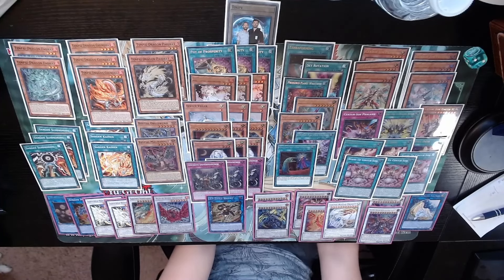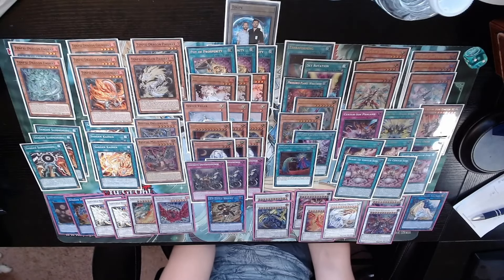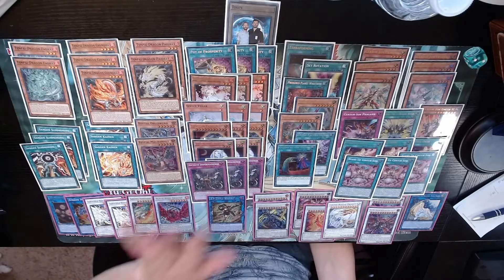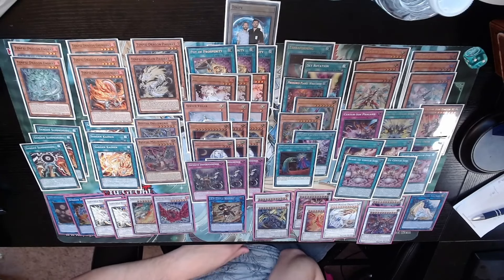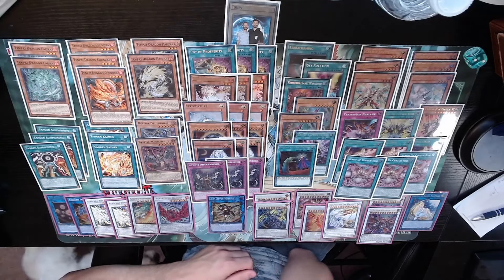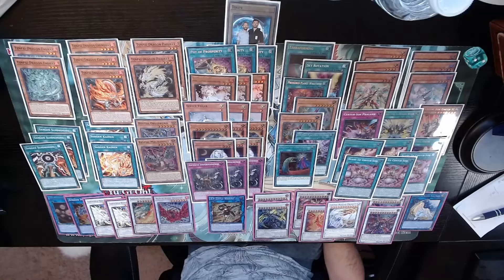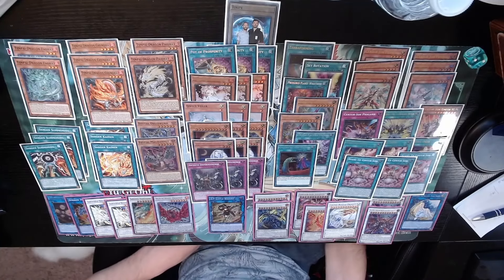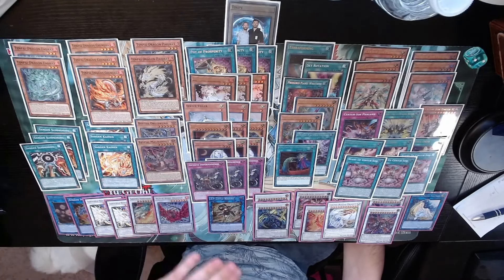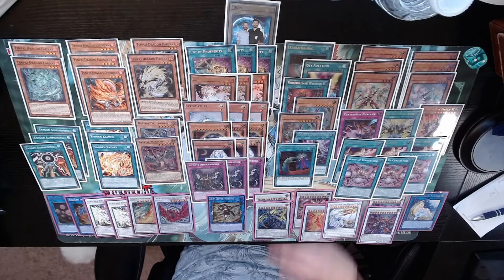That's it for the extra deck. This is a very old-school strategy we used to do back in the day for side decking patterns when cards were more generic. Now with hand traps subsidizing those slots it works in a modern context. Droplet, more hand traps, more Talents and Thrust were all in consideration for the flex slots. Let us know what you think about smoke screening in YuGiOh — with Tenpai we finally have a going-second deck that can do it respectably. Hope you guys enjoyed, please subscribe, and I'll see you in the next video.